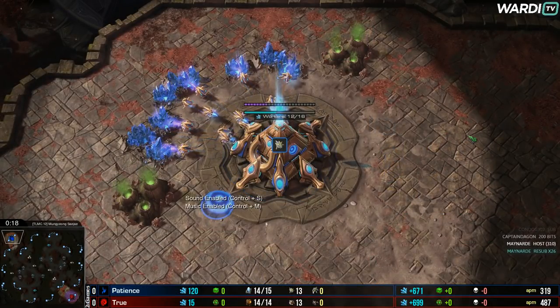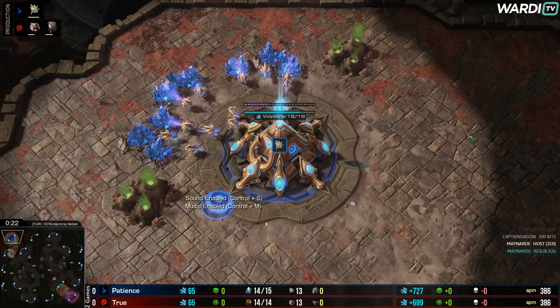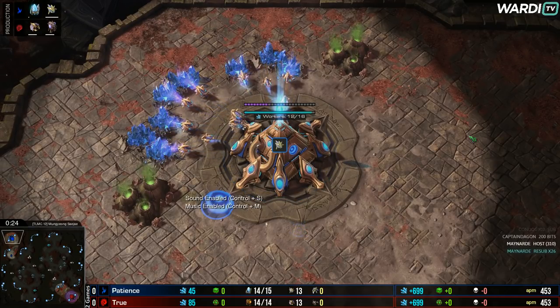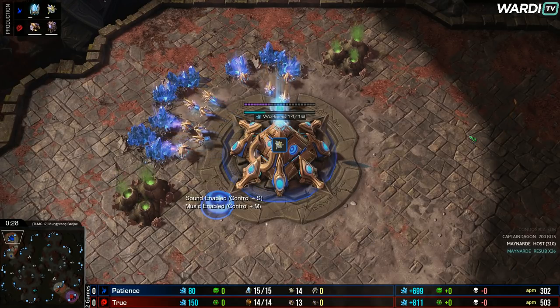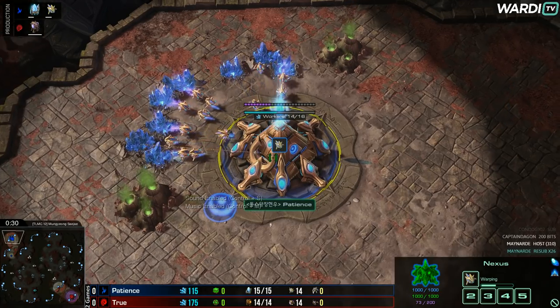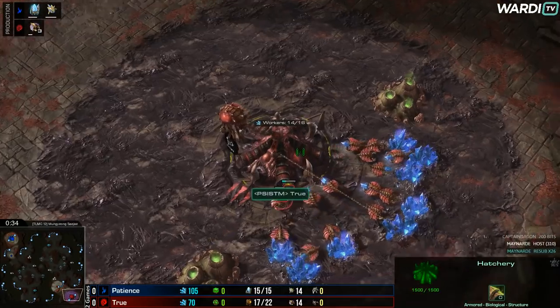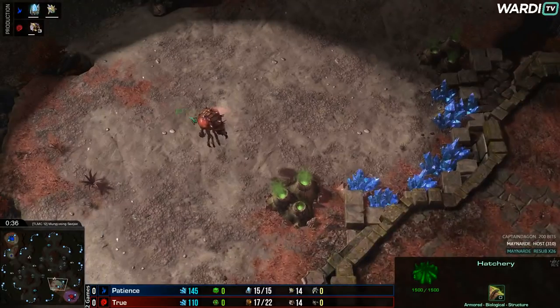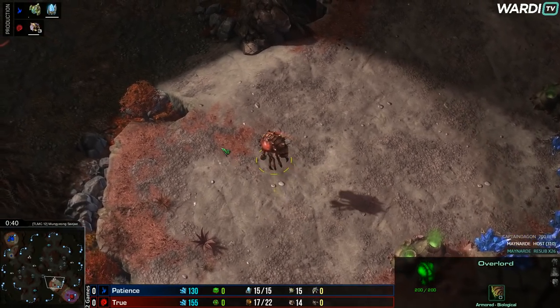Let's see what the games turn out like, because it's kind of interesting to see. We're back on Mengiong Seiji, which is a very, very large map. Top left side, our blue Protoss player is Patience. And to the bottom right side, our Red Zerg is True. So a little bit of PvZ action, stepping away from the TvZ for the moment.